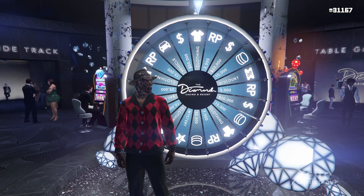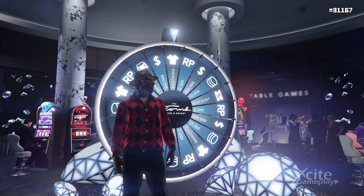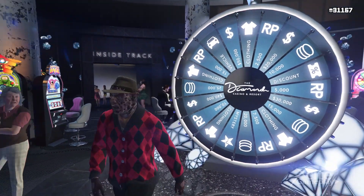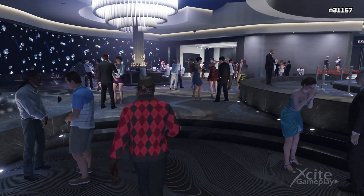When you want to know how to use the Lucky Wheel Glitch to make it easier to hit the car, watch the video which appears on the screen. You can also find the link in the description below this video.